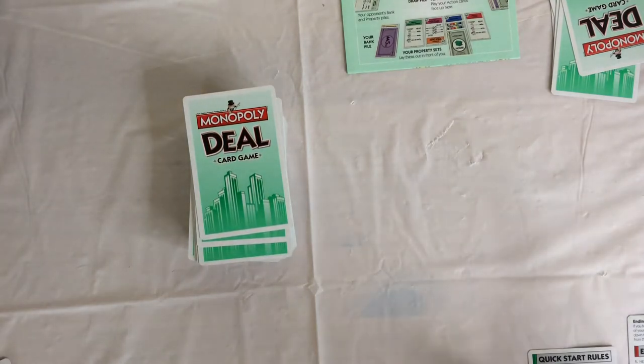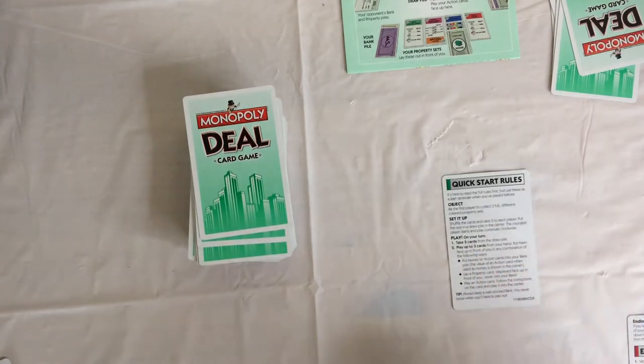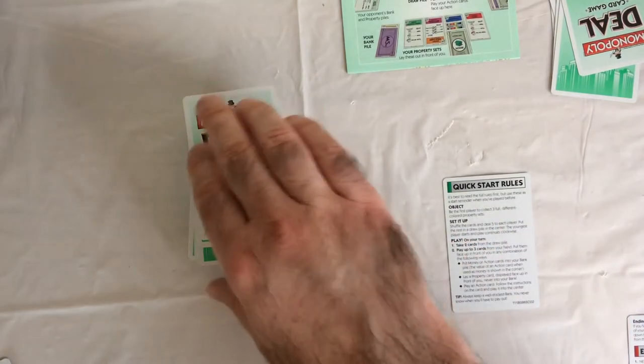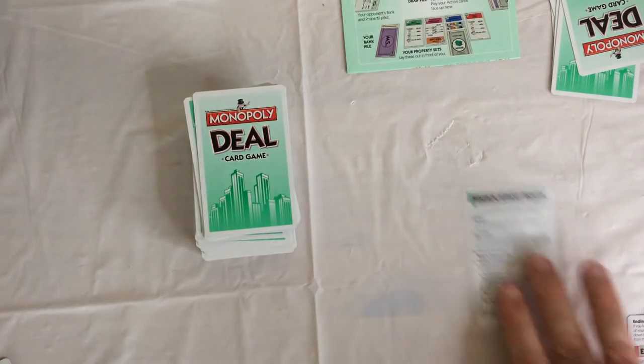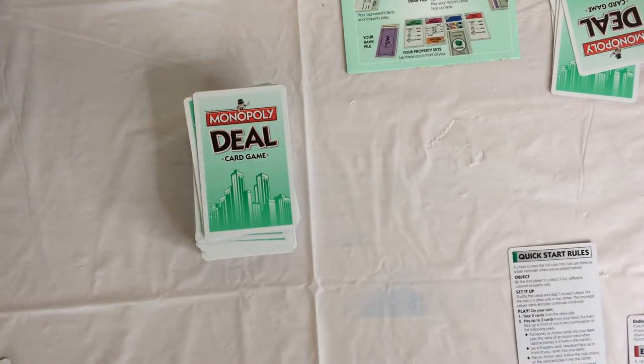On your turn, you're going to take two cards from the draw pile. You just keep them in front of you. On your turn, you can play up to three cards from your hand — put them face up in front of you in any combination of the following ways. Put money or action cards into your bank.